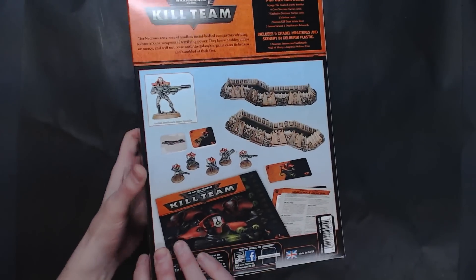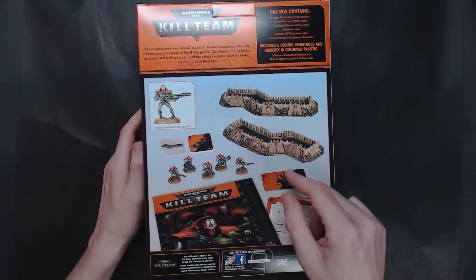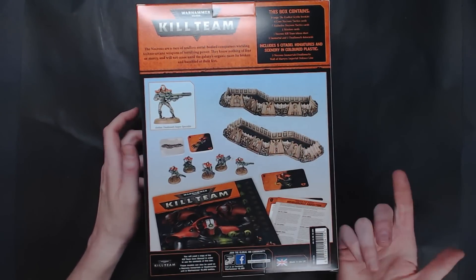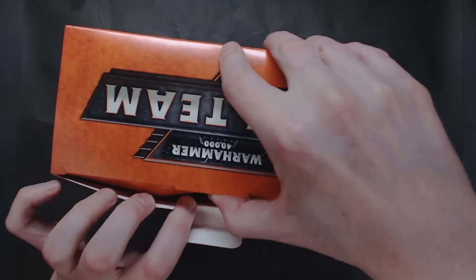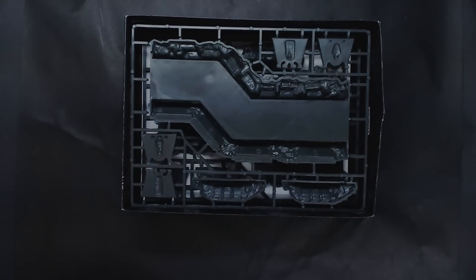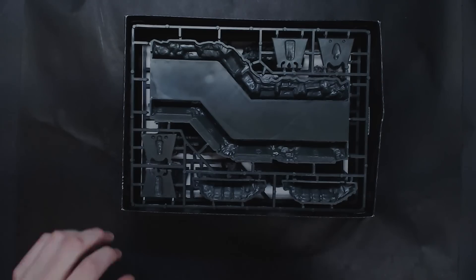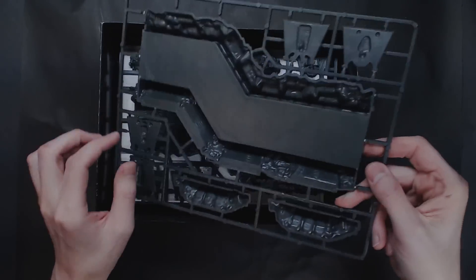The Exalted Scythe set is $60, and it comes with the Immortal slash Deathmark combo set and two sprues of the Wall of Martyrs defense lines, which is actually what comes in the box from Games Workshop. The defense lines are $41.25, and the Immortal Deathmark kit itself is a little bit cheaper — I think $33. So you're going to end up getting about a $74 value out of this box for your $60.